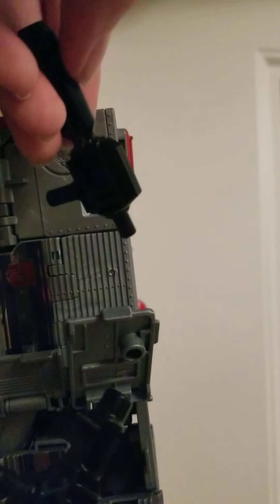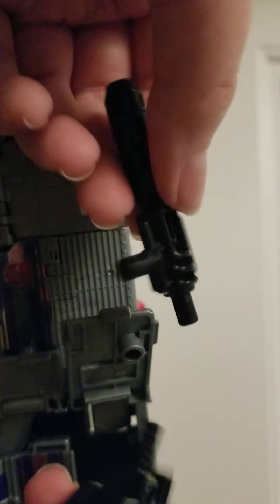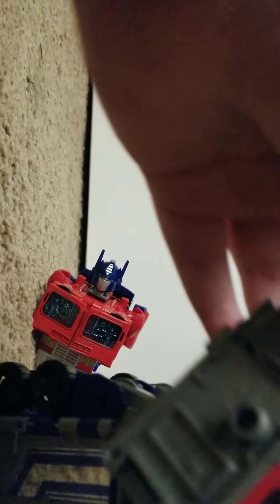The gun actually separates into two pieces, which I think is for the pre-Prime figure. You can split these and shoot them like little guns. But anyway, just attach this back. Unattach this, do this, flip his arm around, close this tab, put it back there, fold it around. Voila — we got one arm done. The other arm will be about the same.